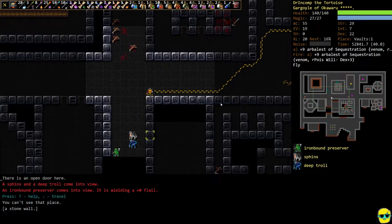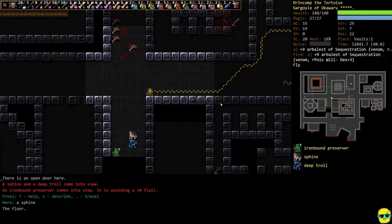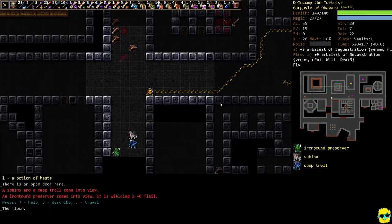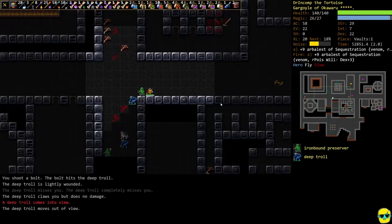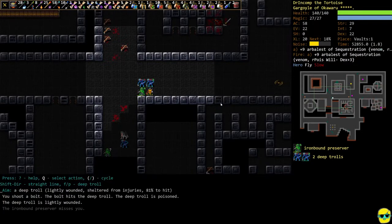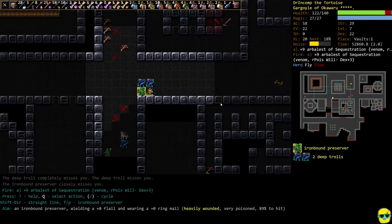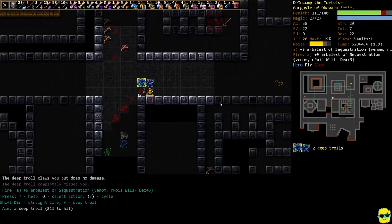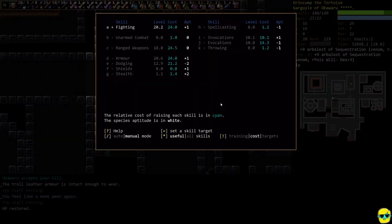Sphinxes are very annoying because they have a bunch of hexes — confused, paralyzed, slow — and we're terrible against hexes. They can smite you too, so you just don't want to see them. Yep, they slowed us. We want to focus on the preserver right here because it's going to heal or absorb the damage we try to do to these deep trolls. Got them.